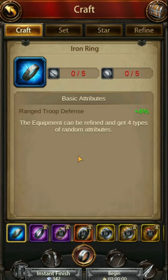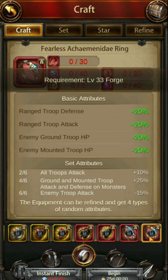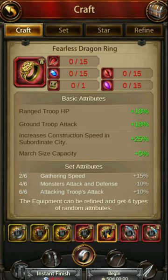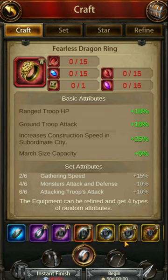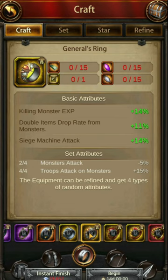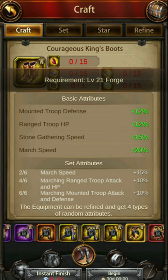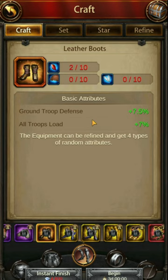A huge thing players get wrong is wasting precious materials on gear that is not worth building. Lower-tier pieces start at 4% stat increases, but as you go up to the red-tier pieces the percentages get much higher. The lower ones are basically worthless — slightly different for rings where you can get double item drop rates from monsters. For most gear types, you want to wait for king's gear if possible before making anything, because the percentages on lower ones are not good enough and you end up wasting resources on obsolete gear.